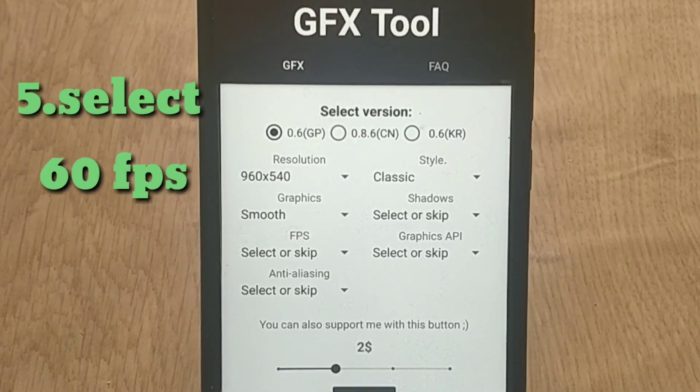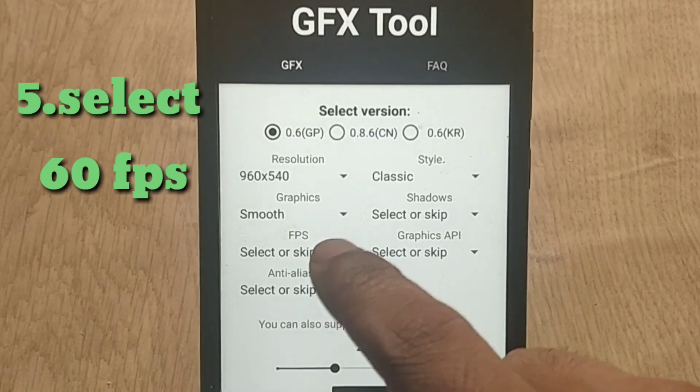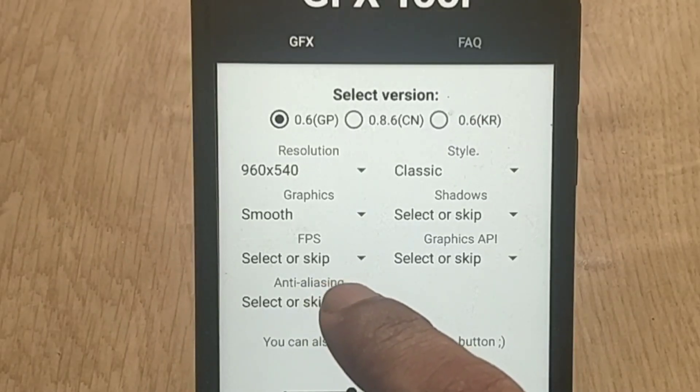Now coming to our favorite part — FPS. This is the maximum FPS that we want, so you need to select 60 FPS. The higher the value, the better the fluidity, so select 60 FPS.